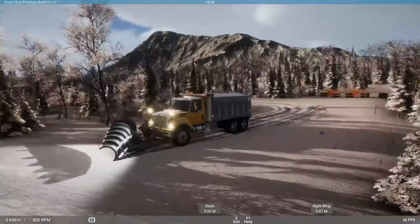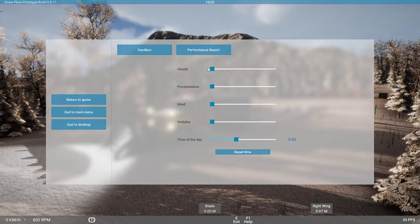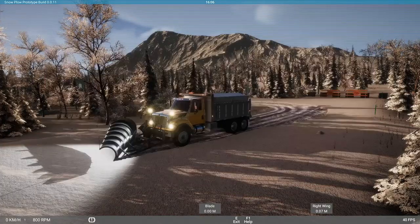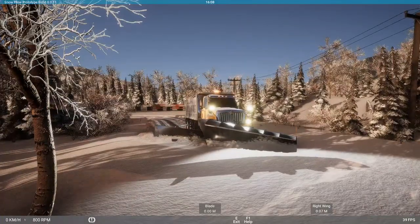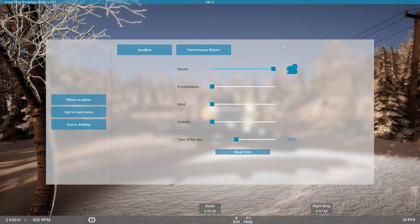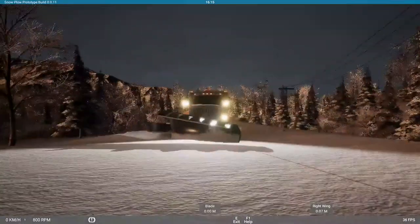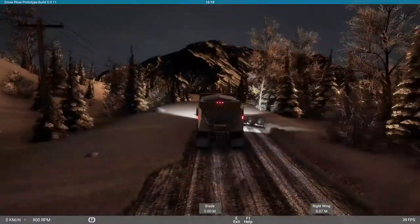Looks like it's getting dark out here. You can also control the clouds — watch in the background, the clouds will disappear. There they go — now you can see the skies are clear. And if you want, you can go full clouds — here come the clouds. Now it's getting really dark outside. Seriously, that looks good, I really like that.